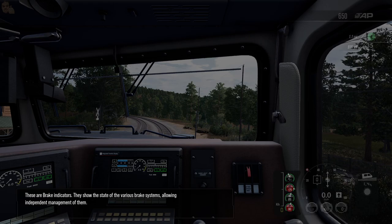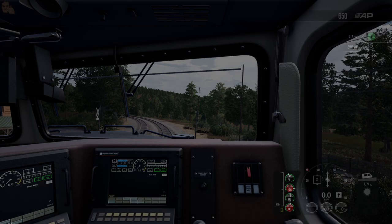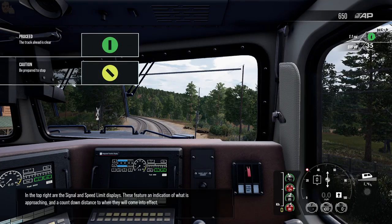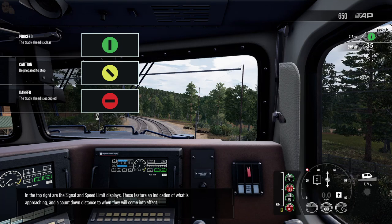These are brake indicators. They show the state of the various brake systems, allowing independent management of them. In the top right are the signal and speed limit displays, featuring an indication of what is approaching and a countdown distance to when they will come into effect. Some of these displays can be hidden via the settings menu for a more challenging experience.